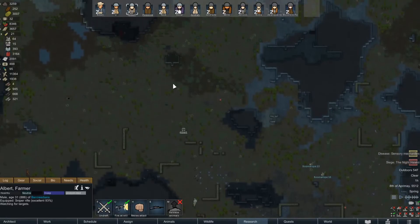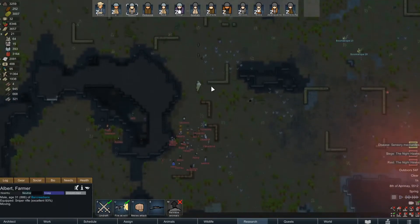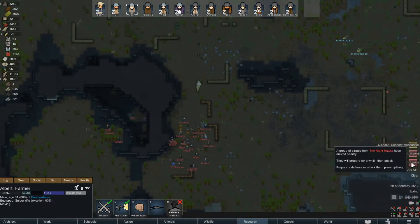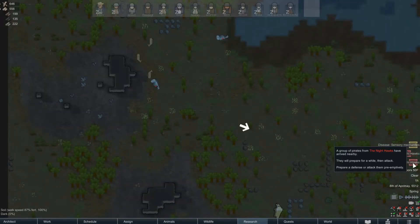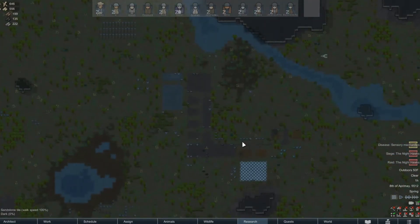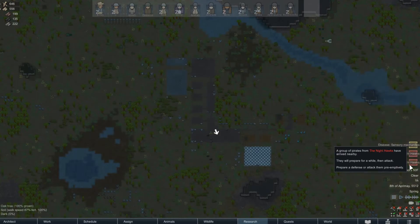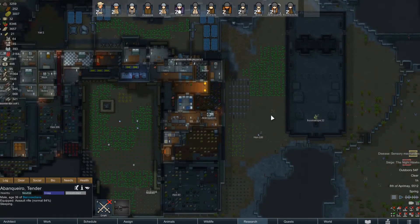At a certain point they will charge you. My other base got raided and everybody died, but I didn't want to get rid of it because I have a lot of good floor down here — I eventually want to come back and rebuild this. We don't have to worry about this raid though, because we have nothing to lose.